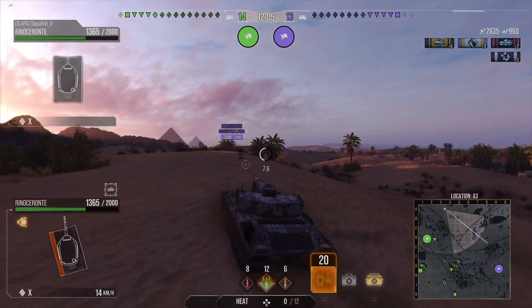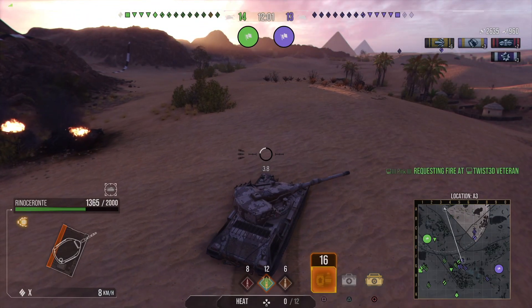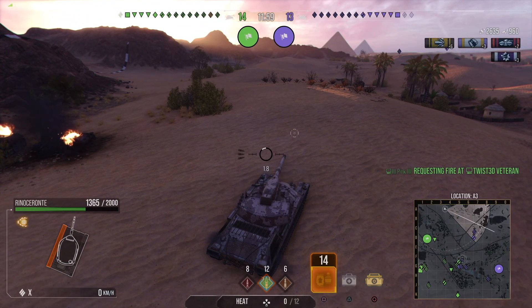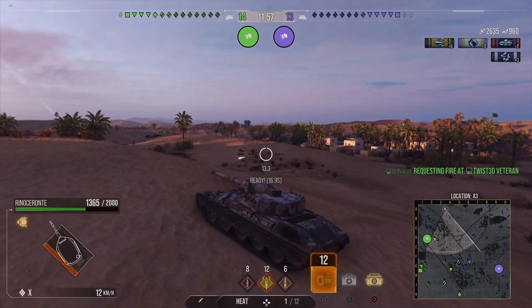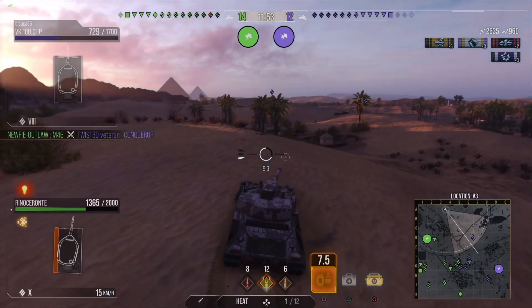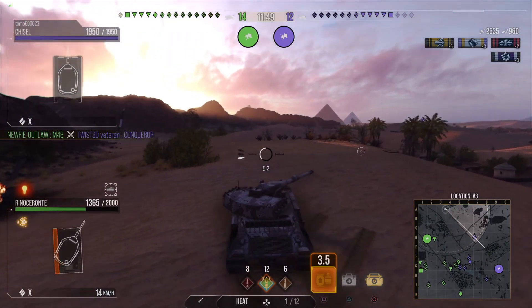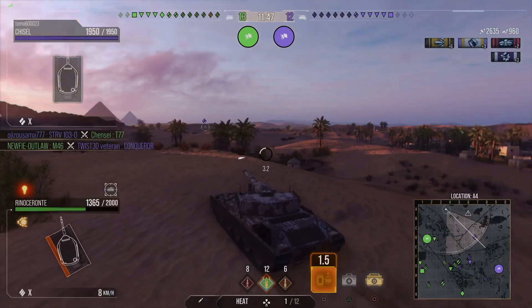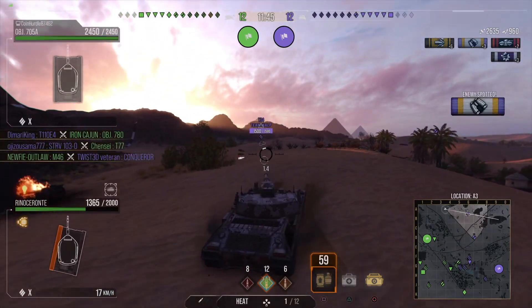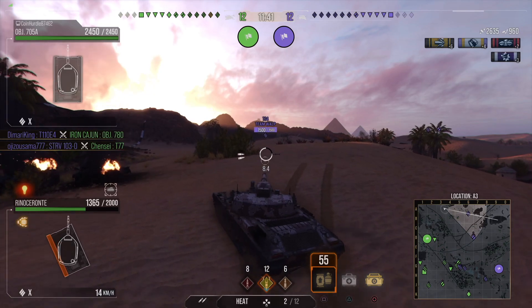So I'm going to switch to heat rounds — not because I need the penetration, just because I have more heat rounds than AP. Because I emptied the clip out, I want to switch to a clip that has more rounds. I don't want to run out of ammunition while I'm trying to defend this flank. And this tank goes through its ammunition very, very quickly.